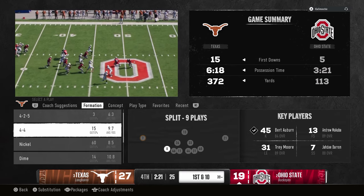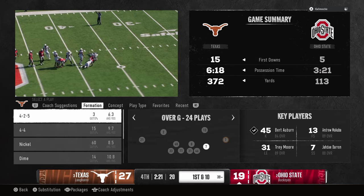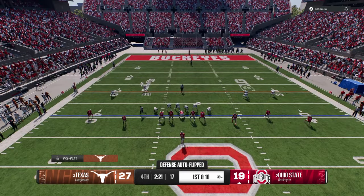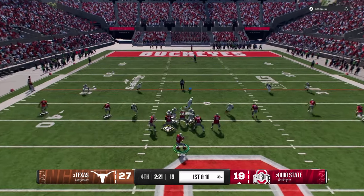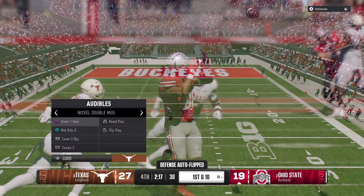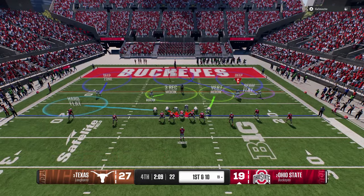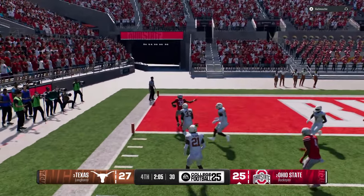The Texas playbook has 4-4 split and a goal line 5-3, so you have a decent goal line set if you need it. He's probably going to run jet sweeps. We're going to hum at him - I don't know how that's ever completed. I'm going to use the safety... it did not work. He scored.